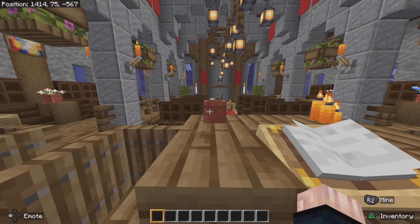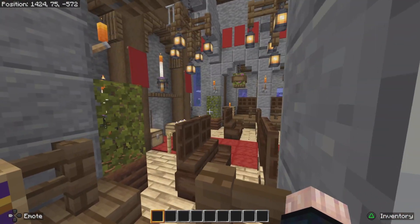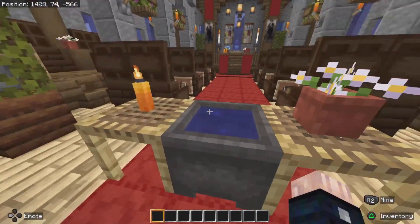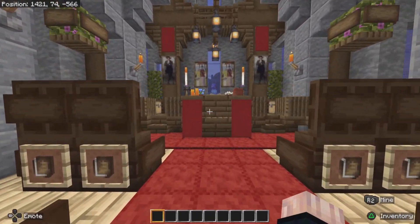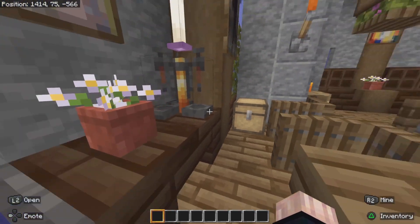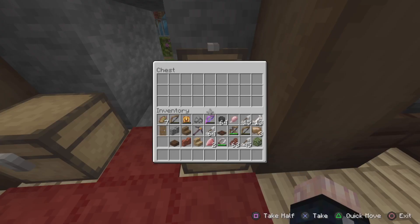So the minister will stand here, and that's where the audience will sit. Over here we have the baptism — actually, holy water — for the baptism. And here's a chest for donations.